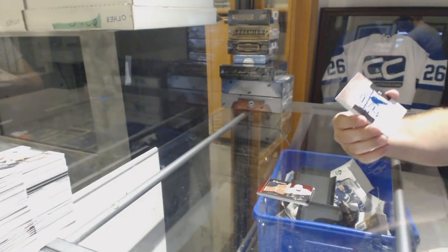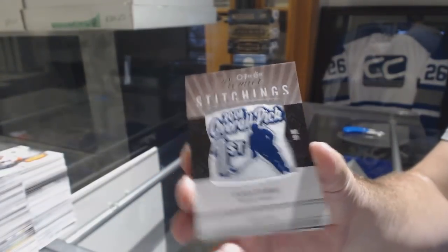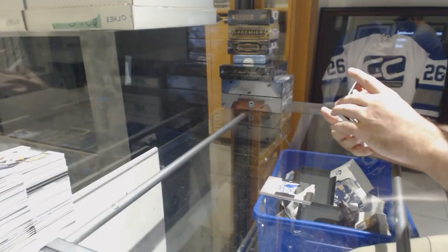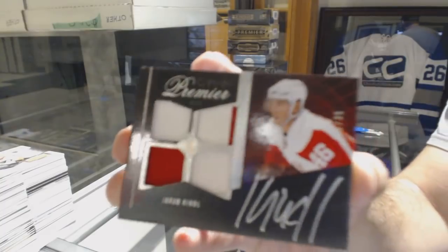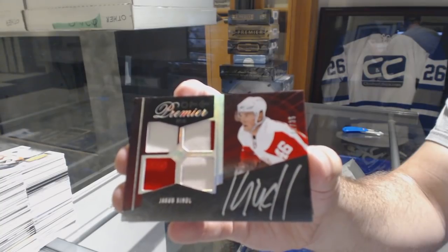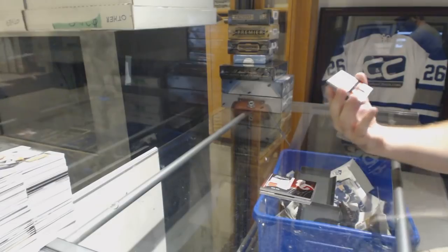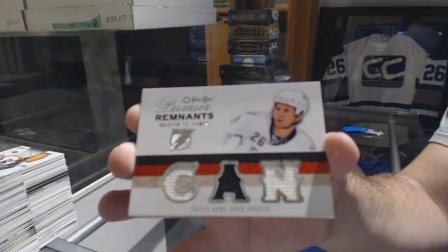Premier Stitchings, Stamkos, numbered 299 for the Tampa Bay Lightning. For the Red Wings, numbered 235, Yakupov, dual jersey, dual patch. For the Tampa Bay Lightning, numbered 35, Marty St. Louis, Remnants, triple jersey. And we've got another Premier Stitchings, numbered 299, Pavel Datsyuk for the Red Wings.